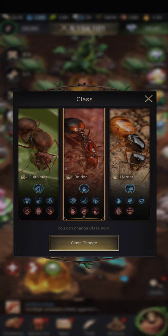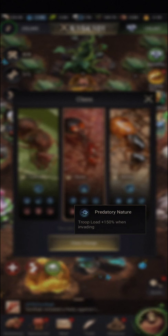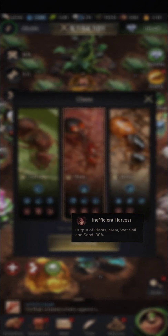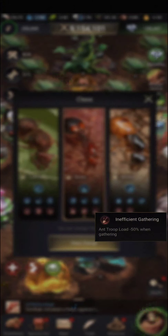The raider and the herder are designed for warfare. The raider is a straightforward attacking class. Its building increases the pro-march attack and defense with every level. Other boosts for the raider include increased troop load when raiding, fewer dead ants, and increased healing speed. The downside is that your production within your own hive is reduced, so you get less plant meat, wet soil, sand, and honeydew, and your troop load while gathering is also debuffed.